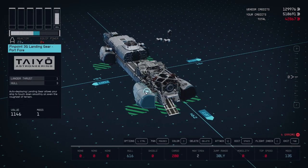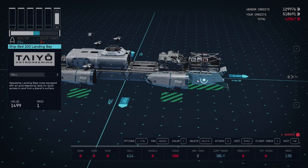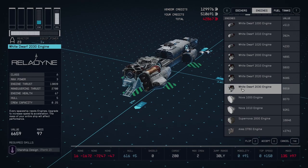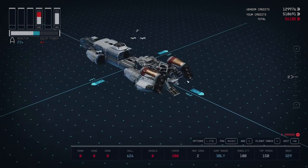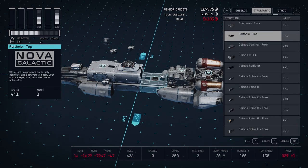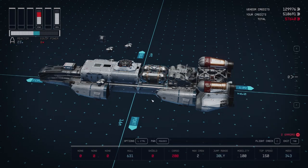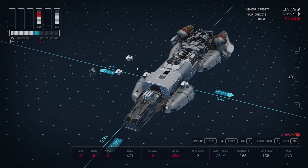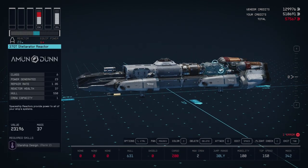No engines yet — I need to add those. I'll go with some class B engines here. The ship also requires at least one fuel tank — this is the fuel for your Grav drive. Now we have two errors: ship has unattached modules, which are these pieces over here. I'll go ahead and attach those, and now the landing gear and weapons are sorted.